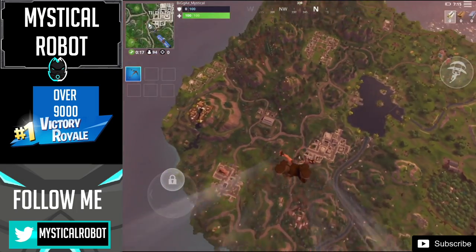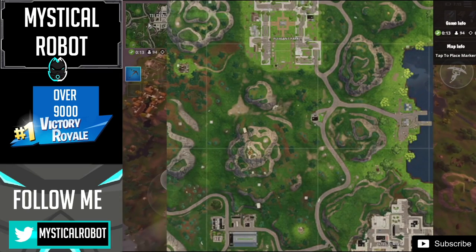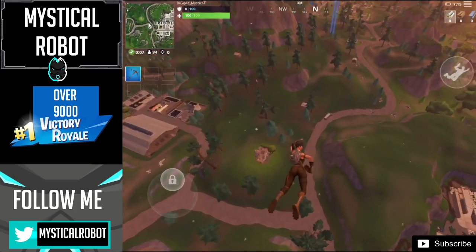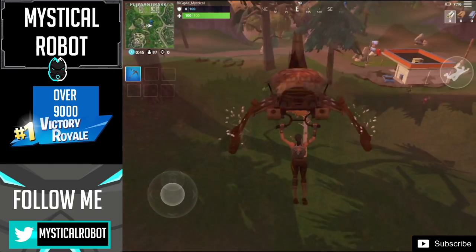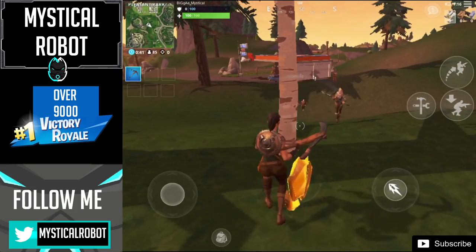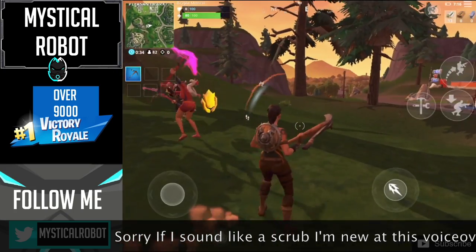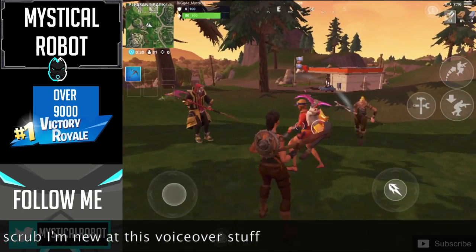One of the challenges was to search between a soccer pitch, a gas station, and a stunt mountain. As you can see I'm gliding towards the area - you can see that mountain to your left that has ramps and stuff on it, which basically makes it a stunt mountain because there's shopping carts on top which you ride down. And then you have the gas station right there, which is pretty random - just look on the map and you'll see it.